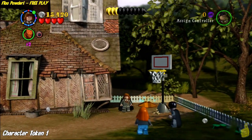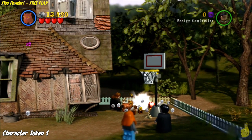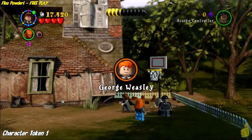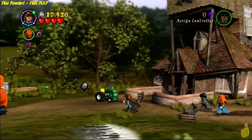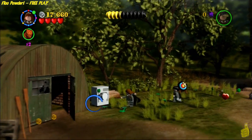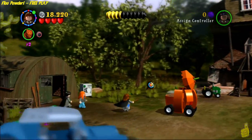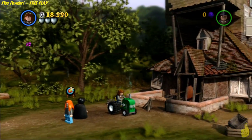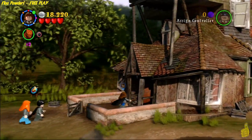Now we're heading to the back right corner behind the basketball hoop. Pull out one of your digging characters — we're using Crookshanks, the cat. Dig it up and get a character token: George Weasley! There are a couple more things you can smash to grab some studs. We've got the two times multiplier on so we don't really need to grab everything, but it's good to have lots of studs. We're going to do a little roll on the tractor — John Deere for life!